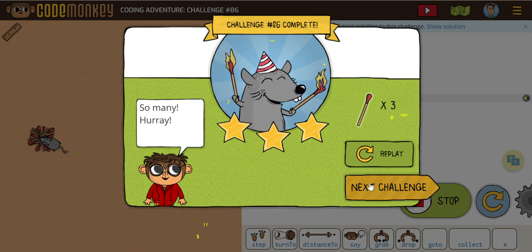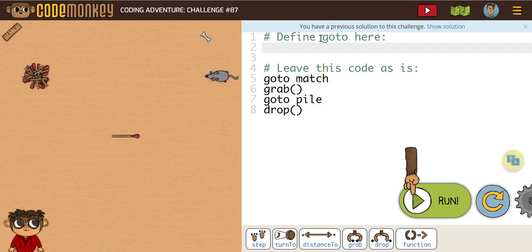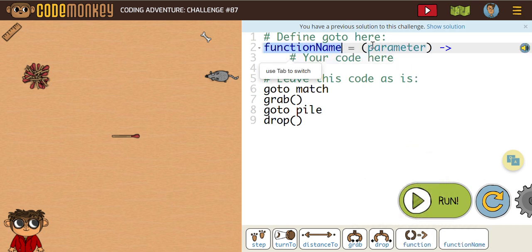Off to number 87. Now we have to do it on our own. We're going to create a go to function. Let's see what we've got — function name. We're going to get a go to, and obviously it looks like we're dealing with a match, so I'm just going to call this M.